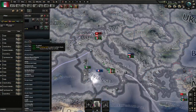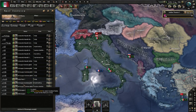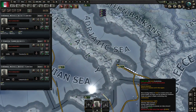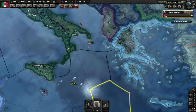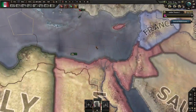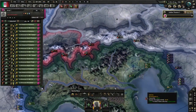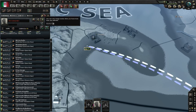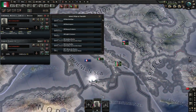Let's group up the navy, group up the navy, and then divide it. Send it all to Calabria. Move these up here.